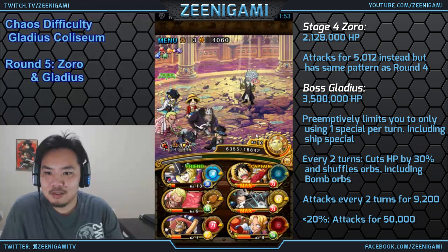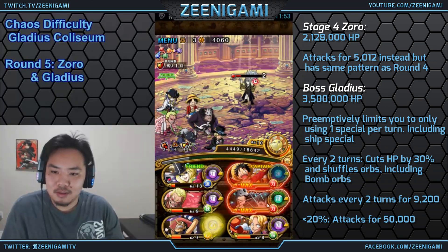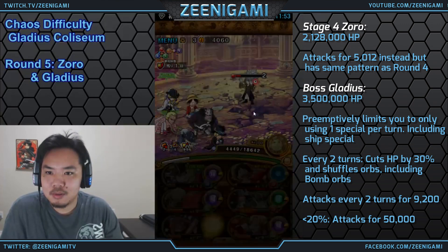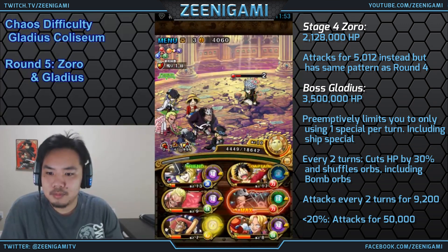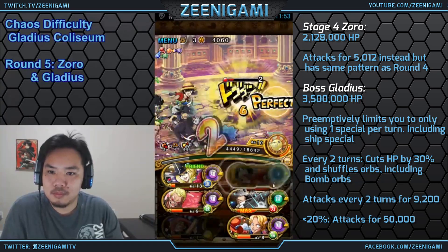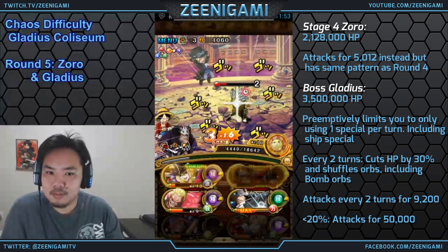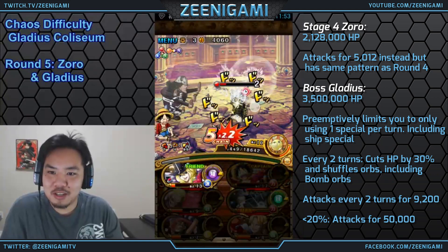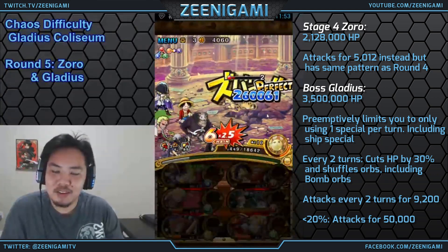We're going to use Kuma to boost our orbs and Luffy to do a little bit of damage. I didn't get any good matching orbs, so we're just using Luffy for damage. I don't get to delay him because he's still delayed with Golden Pound Usopp. Then Kuma on the final stage — but it is much, much easier if you just hit your perfects with Cavendish. He'd be dead already.